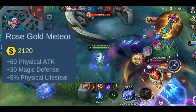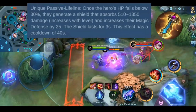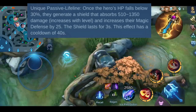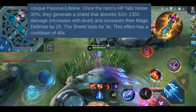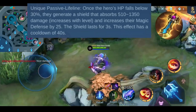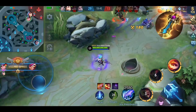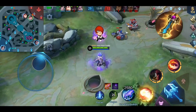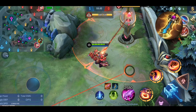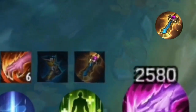Rosegold Meteor gives you plus 30 magic defense, plus 60 physical attack, and plus 5% physical lifesteal. It has one passive called Lifeline: once your HP drops below 30%, a shield is generated that absorbs 510 to 1350 damage — the amount scales with your hero's level. It also increases your magic defense by 25. The shield and increased magic defense last for 3 seconds and has a cooldown of 40 seconds.